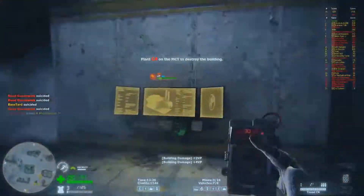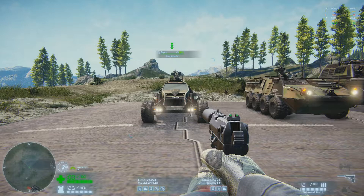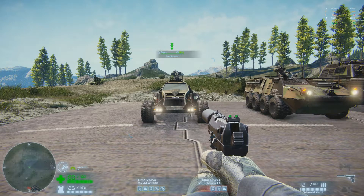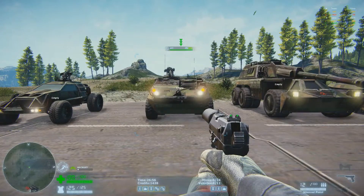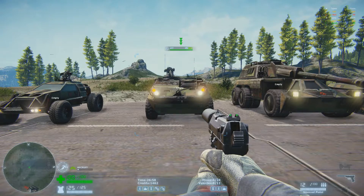Starting off on Nod's side, I'm going to show you the different vehicles that Nod has. The first vehicle is the Nod Buggy — being the lowest costing one, most people will probably buy it in the early game. It's stronger against infantry, fast, but very fragile. The second one is the APC, also known as the Armored Personal Carrier. Multiple people can ride this, charging into the enemy base. A planful rush can lead to the enemy losing an essential part of their base.